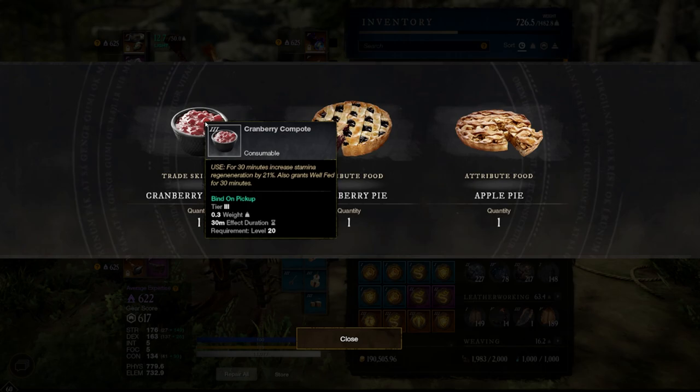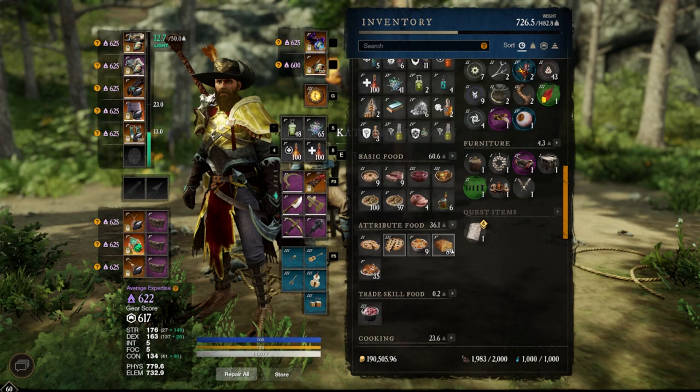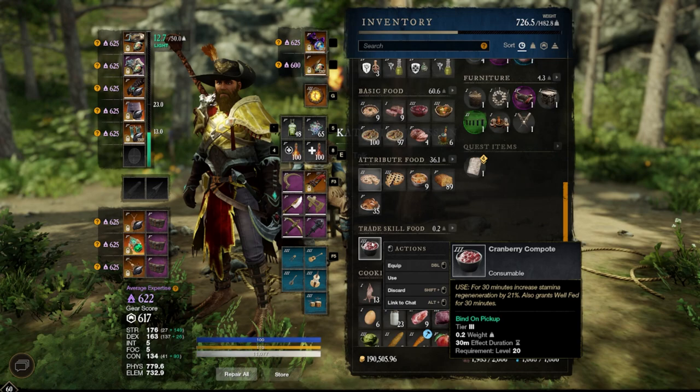The stamina recovery food is called cranberry compote. And as you can see here, whenever you use it for 30 minutes, it will increase your stamina regeneration by 21% and will also grant you the well-fed buff. The food is bind on pickup, which means you cannot sell it and you cannot trade it. And obviously you only have one of these.